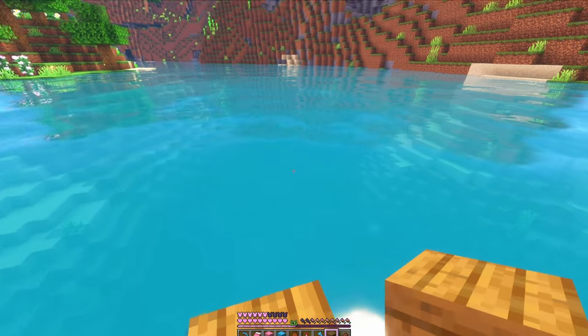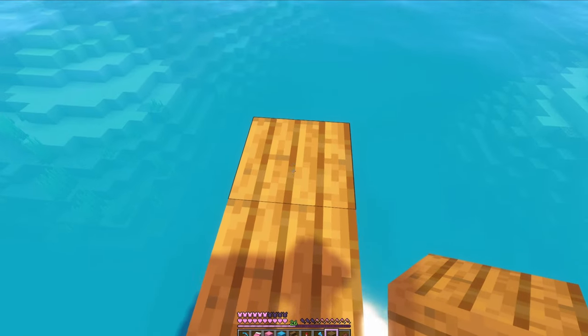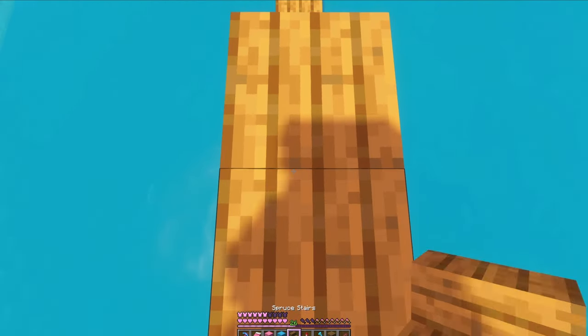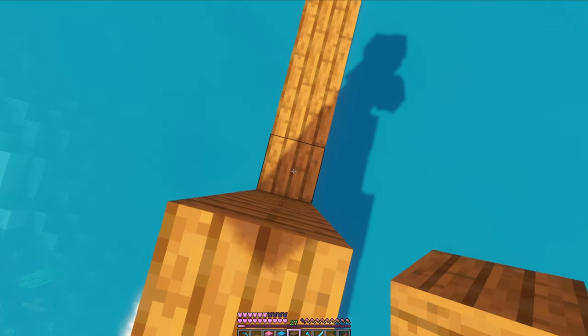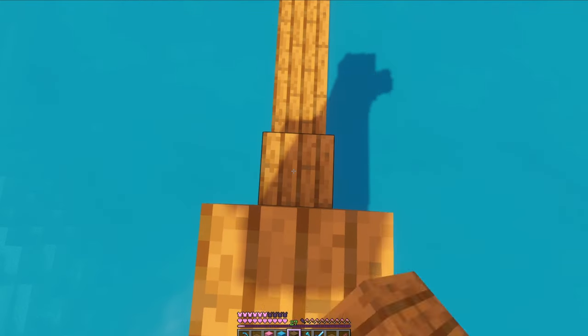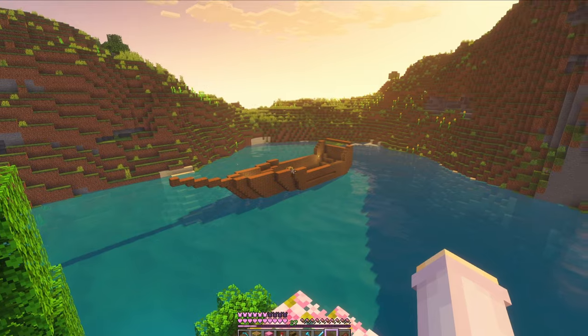From this end it'll keep going but it'll taper in slowly to make the point of the ship. We'll do a stair and then a block and then again. Then we'll do the pointy bit at the end and fill in these sides a bit better. And we have the shape of a ship!